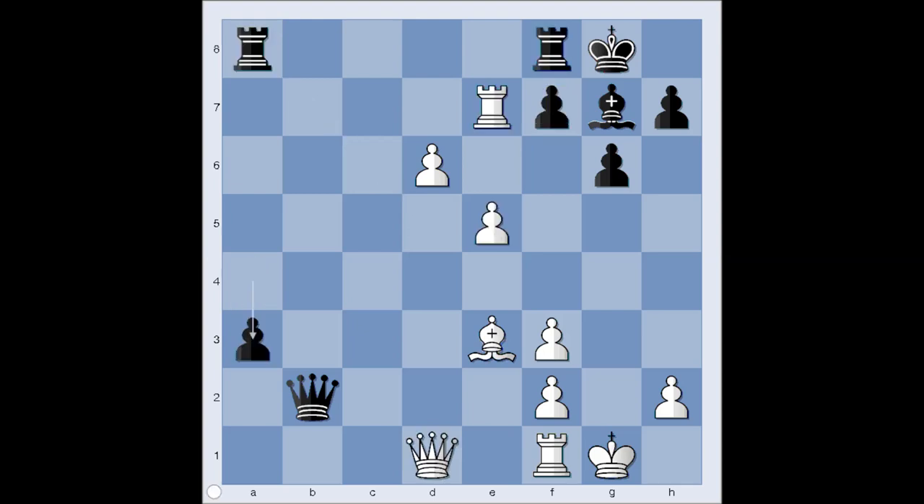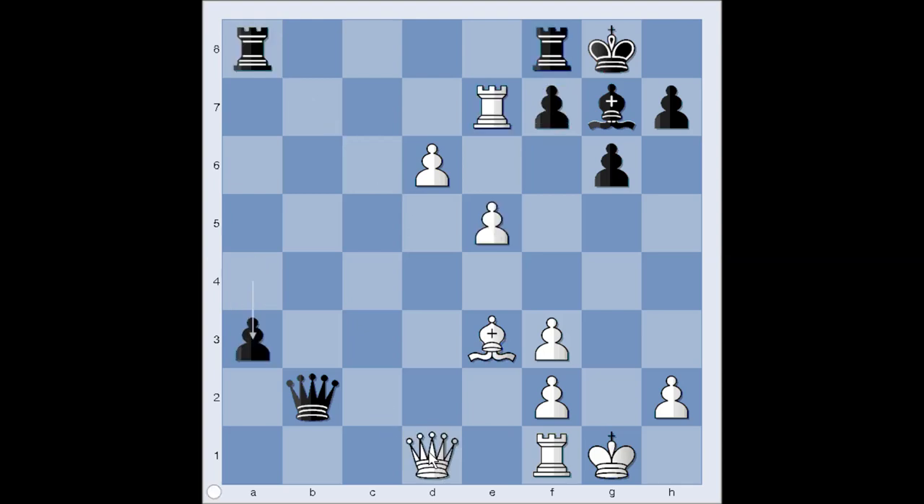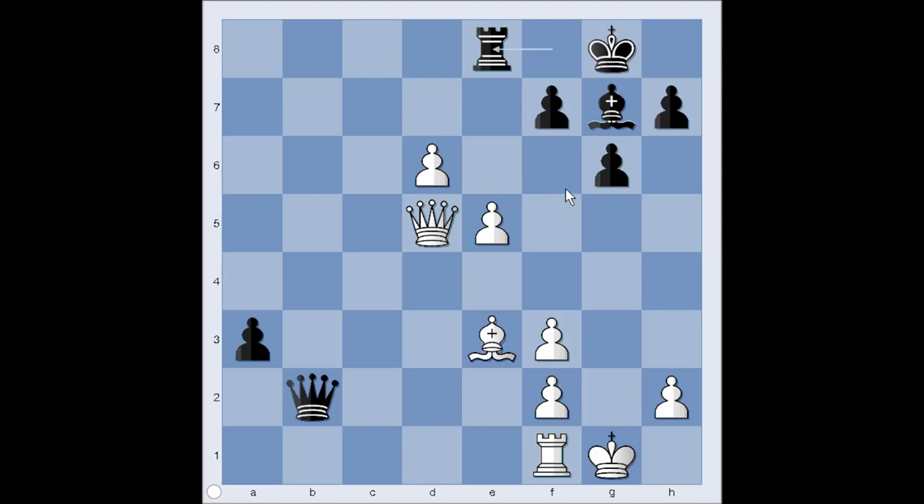So in the game we have a3, queen to d5, and black played rook from a to e8. Perhaps rook from a to b8 would be better, but we have rook from a to e8. Rook takes rook, rook takes rook, d7, rook to d8.